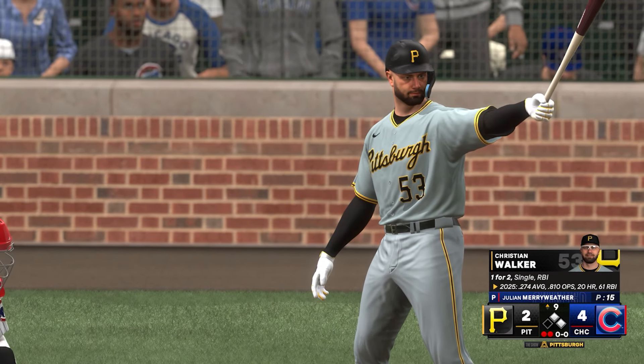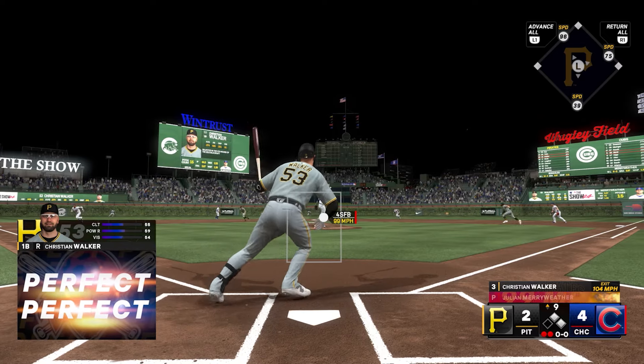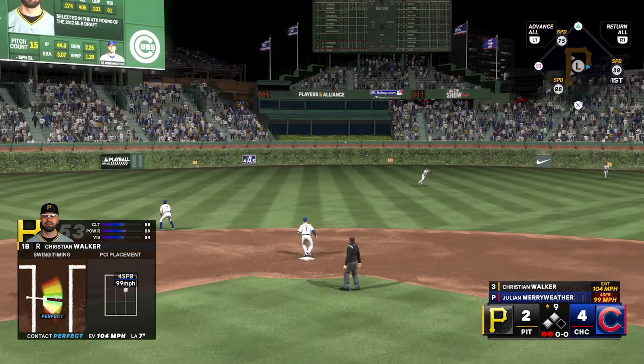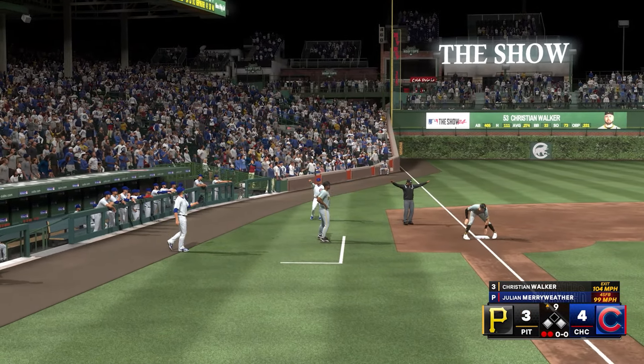Welcome back to the Pittsburgh Pirates Rebuild. We start off with a situation against the Cubs. Christian Walker is up to bat with runners on first and second. Line drive to center field — that will score a run, pulling us within one in the top of the ninth against the Cubs.